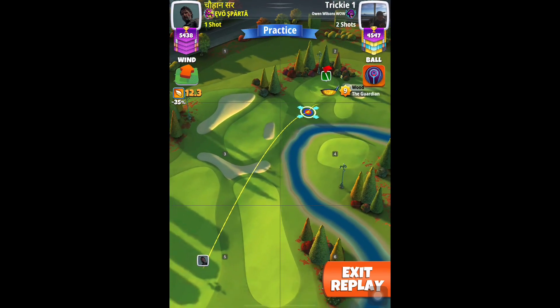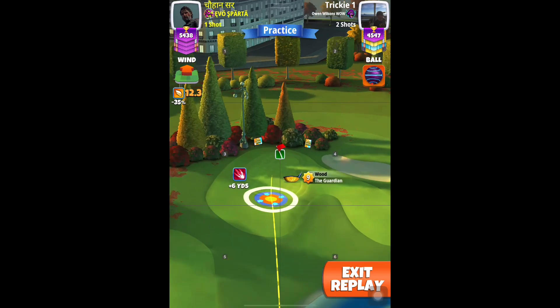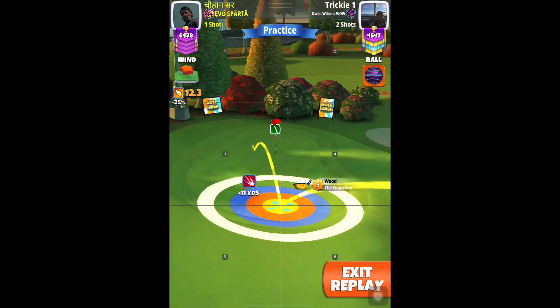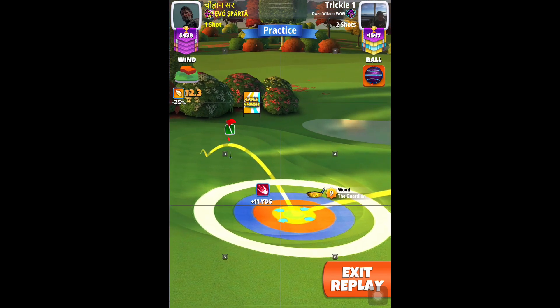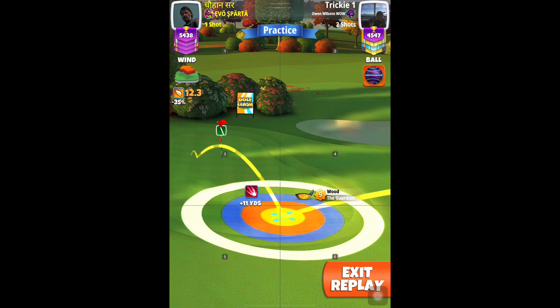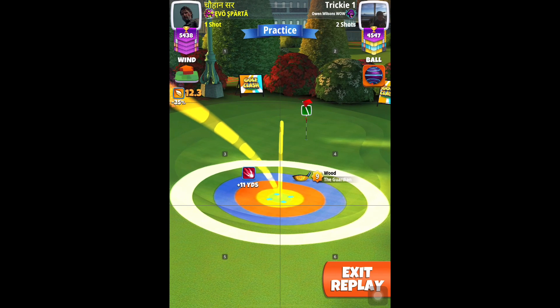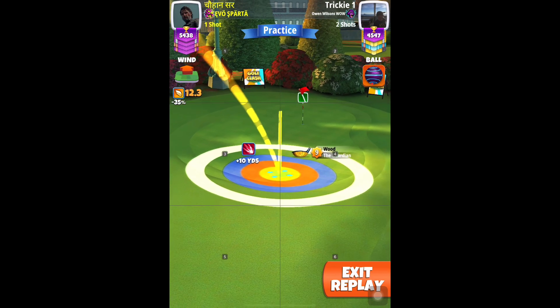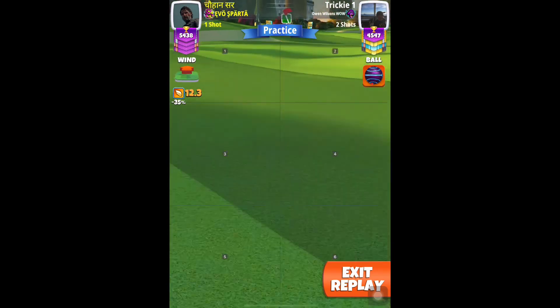From 440 yards I'm going to play my approach shot minus 5%, P3 at 80% slider. Max backspin, one left spin, and notice the offset I'm making. Almost a little right of center of that dark green column on the left of the pin. Once again, minus 5%, P3 at 80% slider for a 440-yard drive.